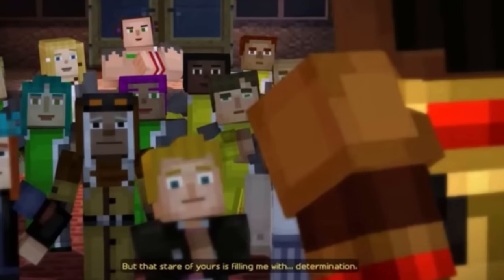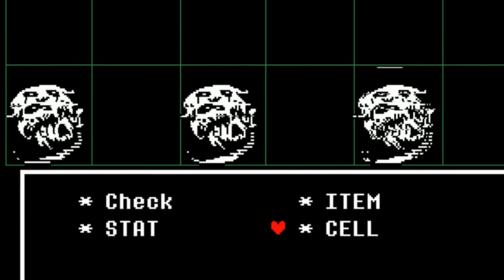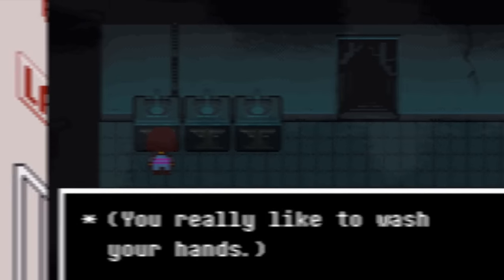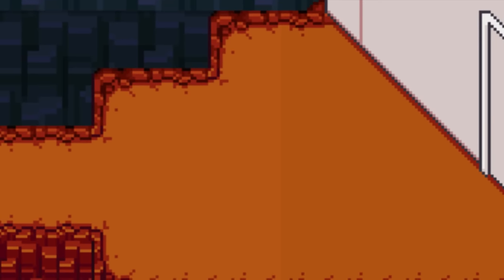Minecraft Story Mode includes a lot of Undertale quotes, which is weird but also pretty cool. If you use the sink multiple times in the True Lab in Undertale after beating Memory Head, there will be text that says 'you really like to wash your hands.' The ground in front of the lab is also a different color orange than the rest of the ground.